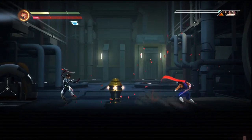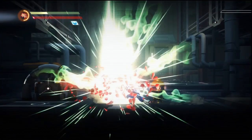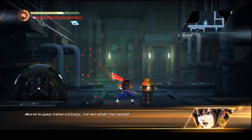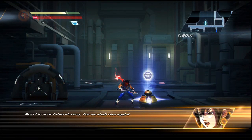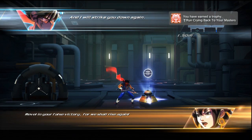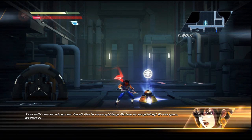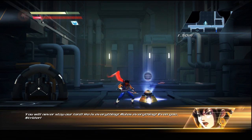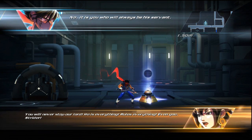One's down, two's down — come on, three! Slice and dice. 'Revel in your false victory for we shall rise again.' 'Run crying back to your masters.' And that's a silver trophy I just got. That was three wins all dealt with like a boss.